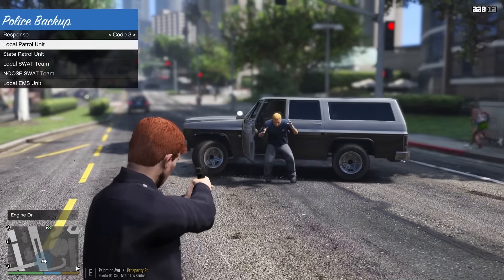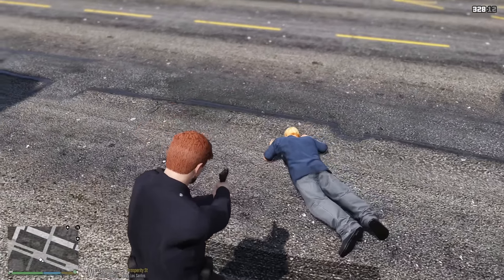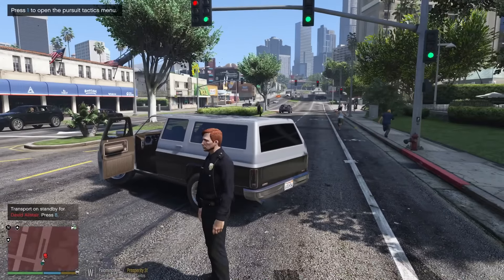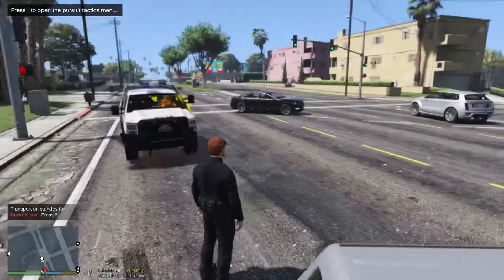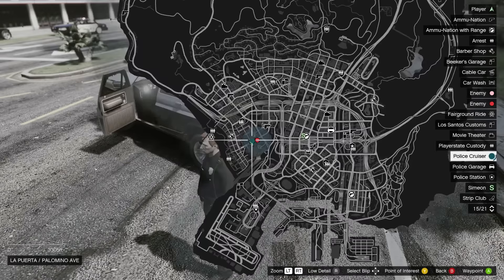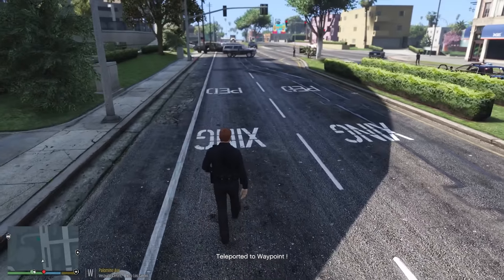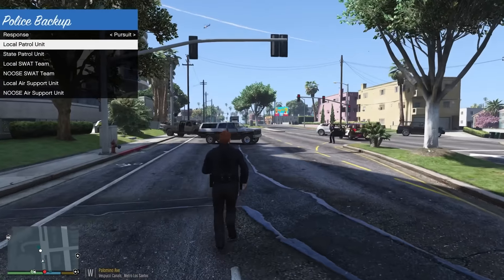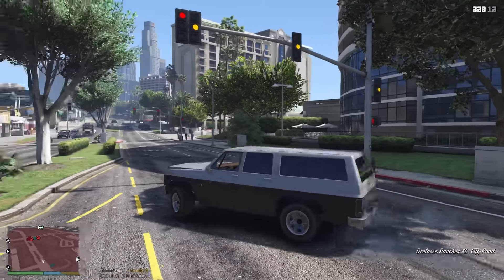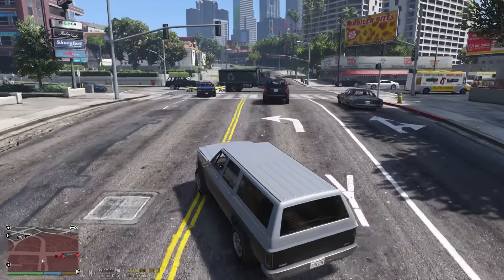Driver, step out of the vehicle! Driver on the ground — Los Santos Police Department! We have a suspect resisting arrest. My patrol unit has just exploded out of nowhere and my character is completely frozen. We had to teleport out. We need to commandeer this Rancher XL to pursue these suspects. We commandeered the Rancher XL the suspect was driving — we're going to catch up to the scene and assist other officers.